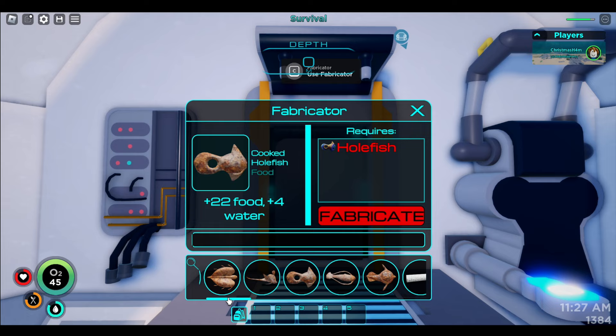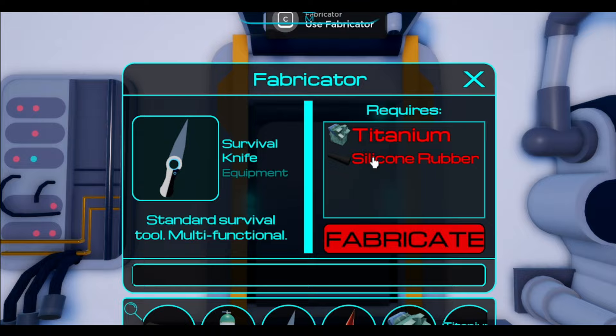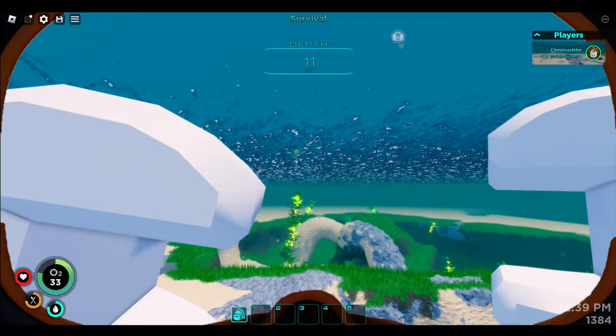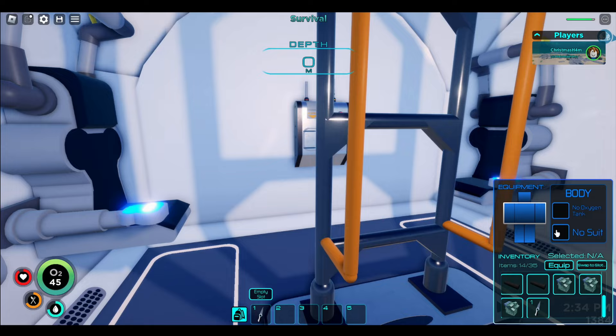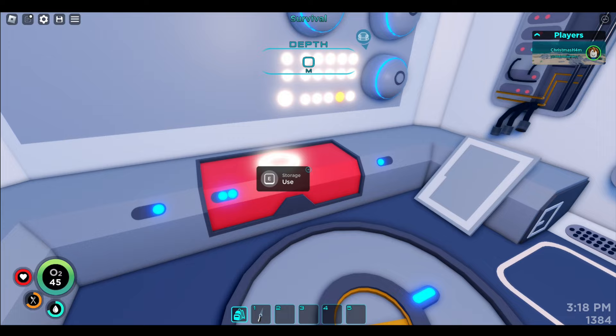Now I think it's time to actually get some equipment. I reckon the place to start might just be a regular knife — we need titanium and silicone rubber. I reckon we can get the titanium pretty easy. For silicone rubber, we're gonna need some creep vines. Let's go check those out. Silicone rubber — let's go! We can even do quick slots. This is so cool that we can use the storage as well — it all works.